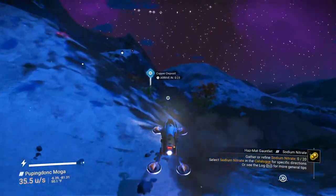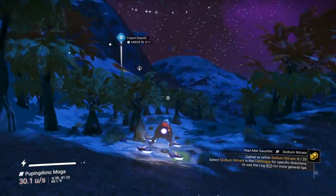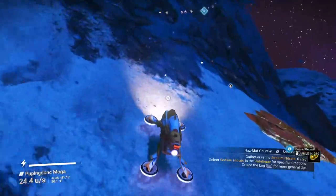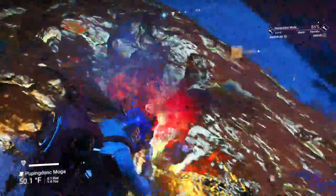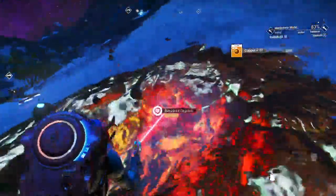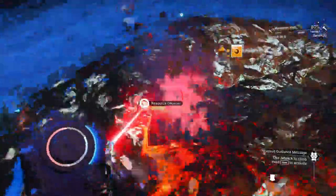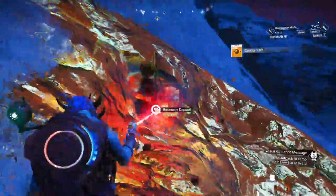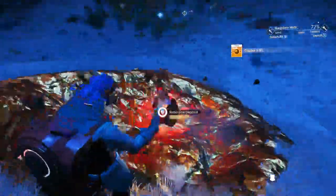Let's see if it's a decent deposit — it might be on a hillside. I love the way this exocraft goes over pretty much anything including water. This looks like a better deposit at first glance. I don't see the marbleization that I saw on the other one, so this might be a better one. If we can get about 800 out of this it would be good. Go in on the smallest setting and you'll get the most copper out of it.